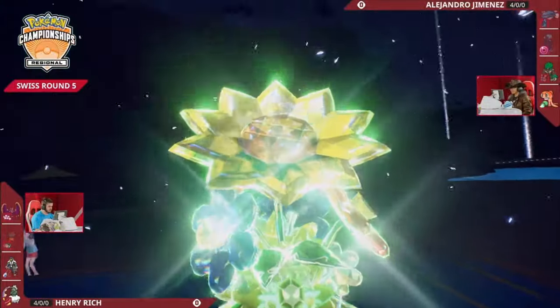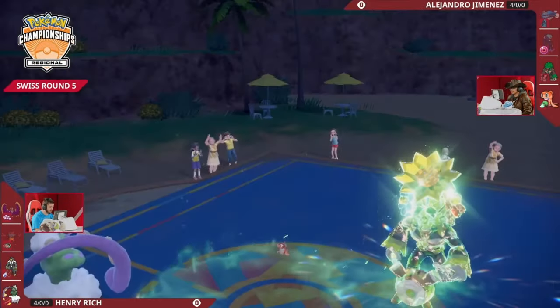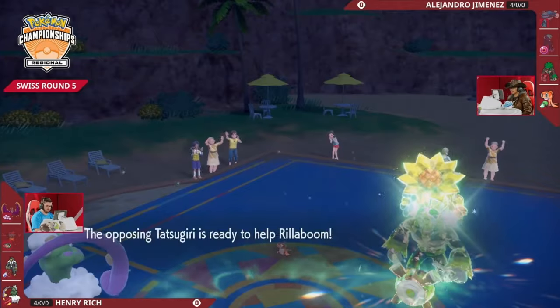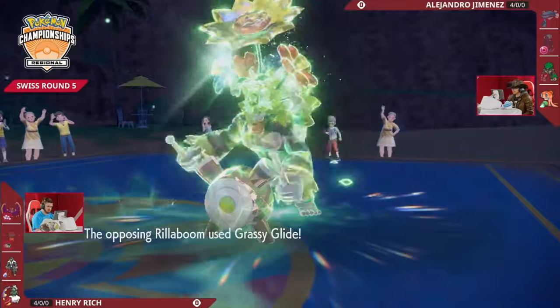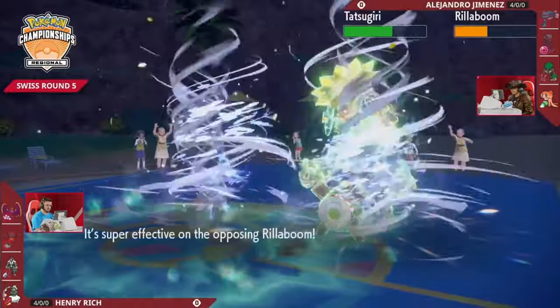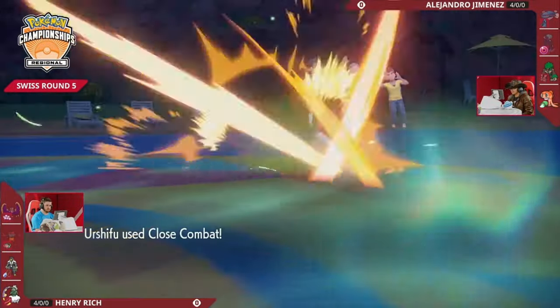Offensive Terastallization coming out from Rillaboom to undo some of the impact Intimidate had. Helping Hand will go beyond undoing that Intimidate and make sure Rillaboom is threatening so much damage. The Grassy Glide is probably coming into Urshifu - is it going to be enough to get the KO? It's not! With the Intimidate drop, that is so pivotal. Tornadus is able to hit Bleak Windstorm onto both targets as well, bringing Rillaboom down to very low health.